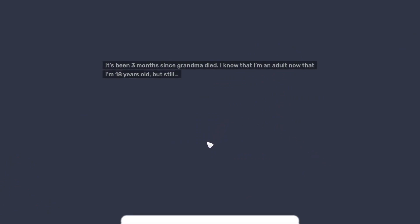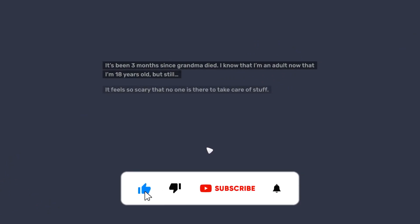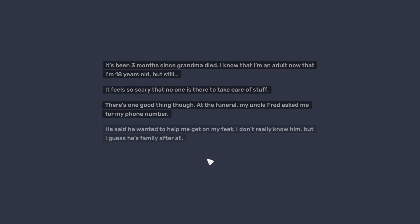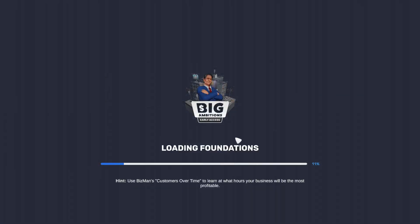The story begins: it's been three months since grandma died. The character is 18 years old, an adult now, but it still feels scary. One good thing — at the funeral, Uncle Fred asked for his phone number and said he wanted to help him get on his feet. There's also a "Biz Man" app we can use to track customers over time and learn at what hours your business will be most profitable. From what I've seen, this is a pretty detailed business management sim.